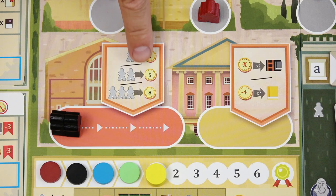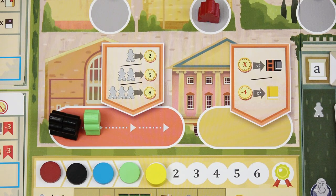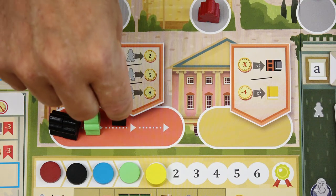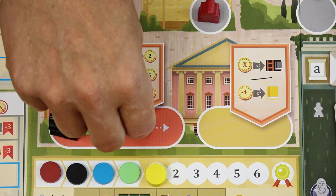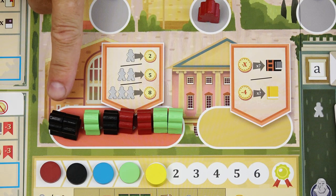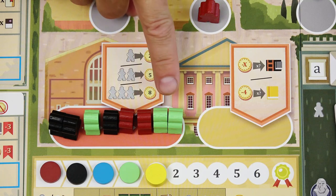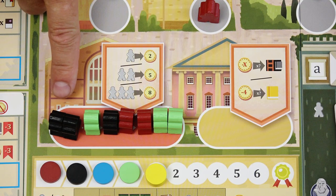For example, black player would take five coins. On their turn, players may place any number of masters to the bishop space and take the corresponding coins. You can even place masters there multiple times in the same round. In addition, the player with the most masters in the bishop space will go first in the next round. In case of a tie — for example, three black masters and three green masters — the player who placed their masters first goes first.